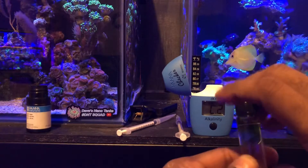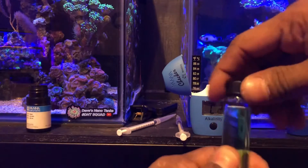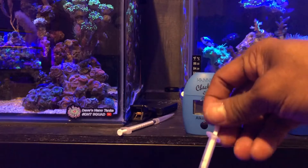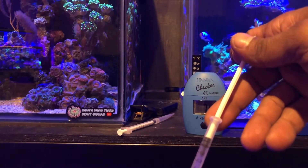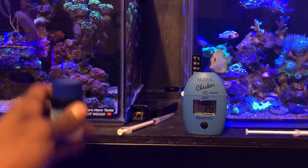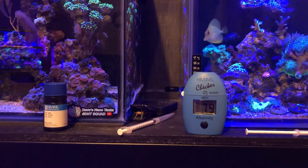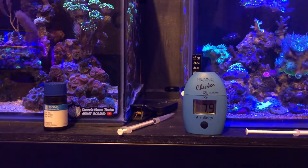I like to keep track of alkalinity — for me it's one of the most important parameters. I mostly test every other day just to make sure I don't get any big drops. Now the moment of truth — how is the twin cities doing? So we are at 7.9, a little bit lower than what I like, but I know exactly what I need to do. If it was the frag tank it would have dropped to 7.1. The day before yesterday it was 8.0, so it only dropped 0.1 — not bad.